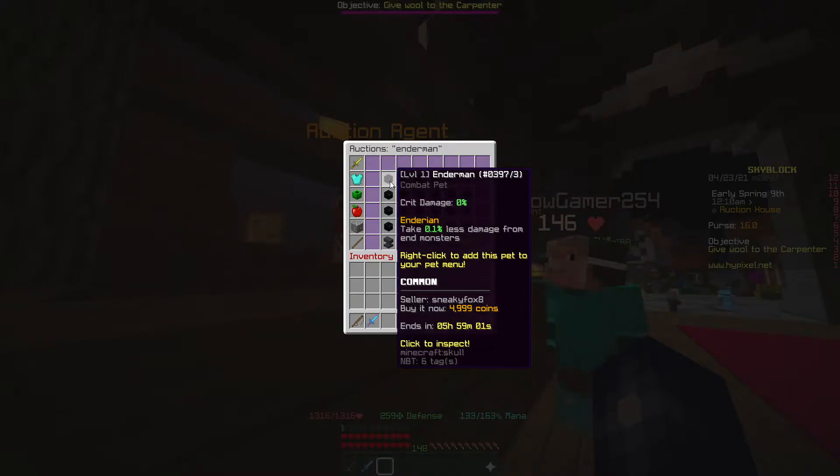The pet is the Enderman pet. The Enderman pet basically increases your crit damage. You can pick one up for less than 5k on the Auction House. Alternatively, you can go to the End, kill a few endermen, and maybe get lucky with a drop. But for 5k, most players are going to have that.